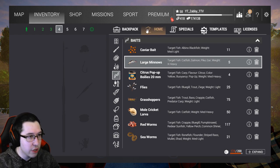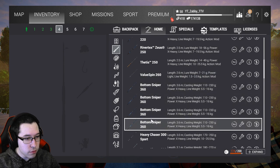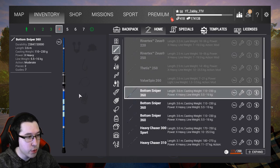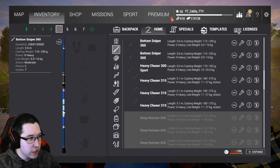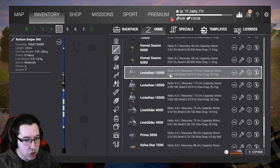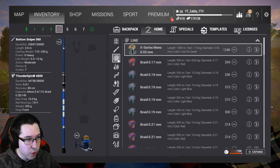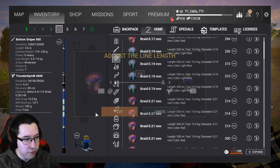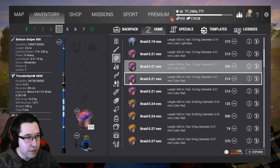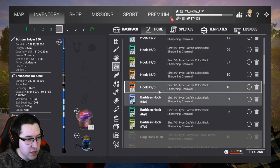Once you hit level 34 and want to buy your first bottom rod setup, let's go to the Bottom Sniper 360. This is about a 16 kilogram setup. Throw on anything that can match it — the Thunder Spins at 16 kilograms are perfect. For line we have 15.4 kilograms, which should do the trick. It doesn't have to match exactly, but it has to be somewhat close.